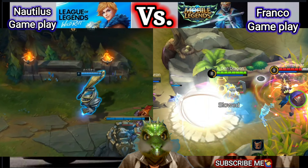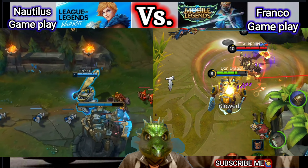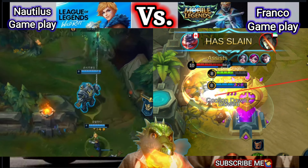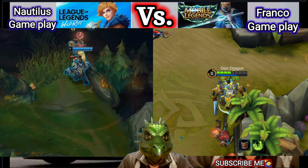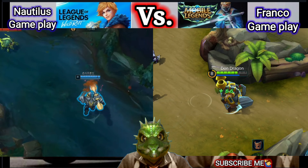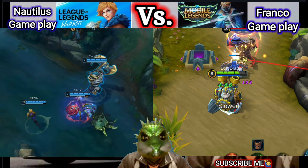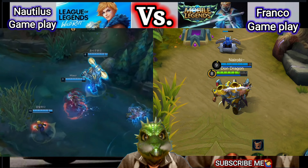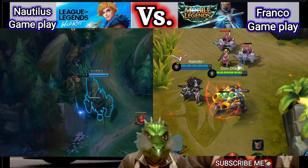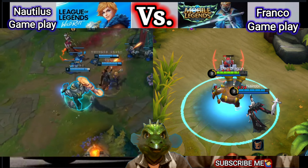Now we are talking about the second skill of Franco — Fury Shock. Franco clashes out dealing 300, 330, 360, up to 450 plus 4% of his max HP physical damage to nearby enemies and slowing them by 70%. Franco's second skill can make 70% slowing on the opponent for 1.5 seconds. So it's a great skill.